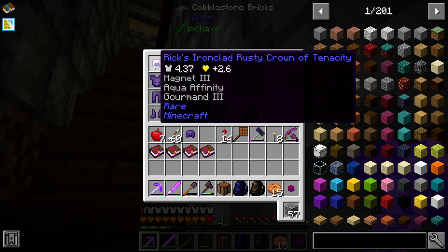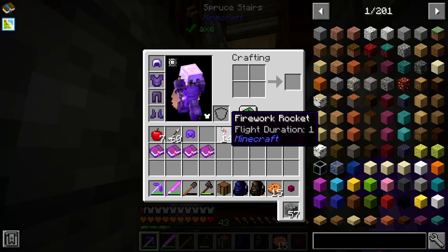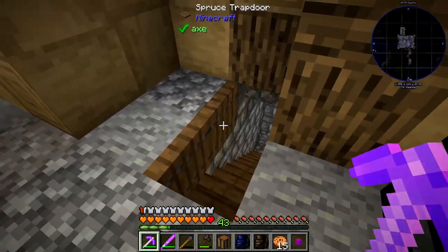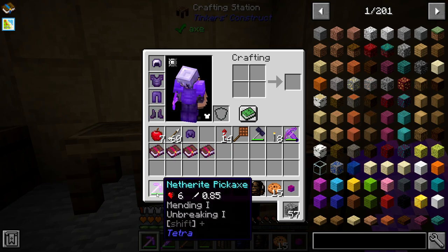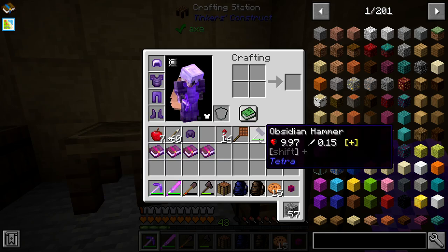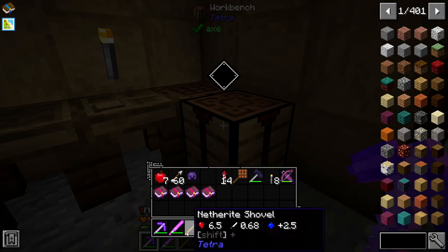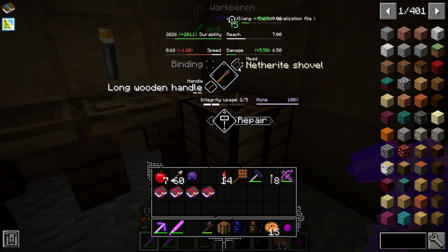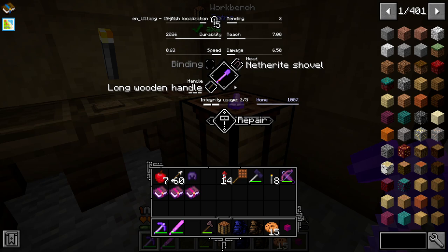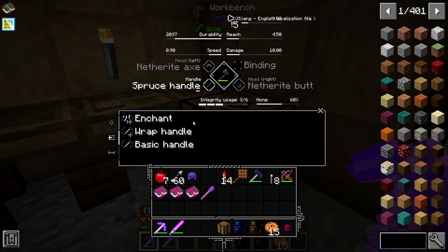We might actually use this Rick's Ironclad Rusty Crown of Tenacity — more armor than any other right helmet, so it just needs protection and mending on it. So what are we going to put mending on? This has mending, this has mending. We could do it on our crossbow, but I'll probably end up going for a bow. We need to get silk touch at some point too. But let's go with the shovel — needs mending, and we'll put it on the handle. Axe, you can have mending on your handle.